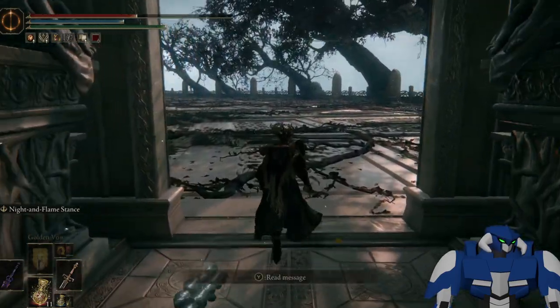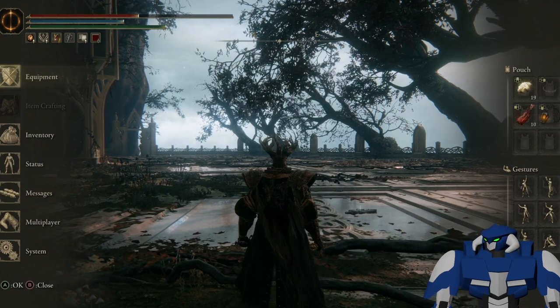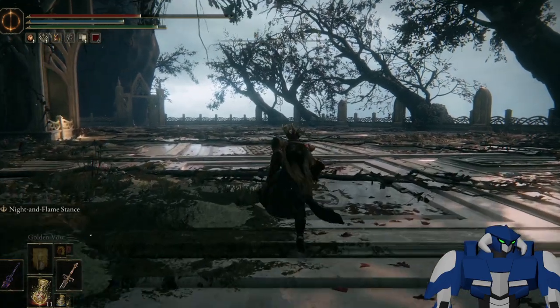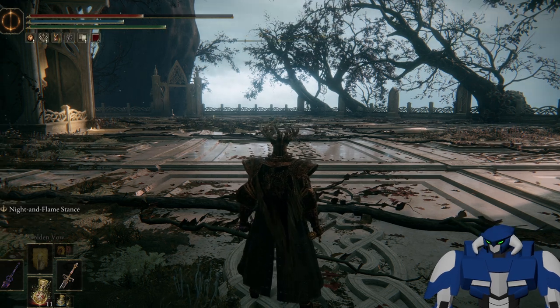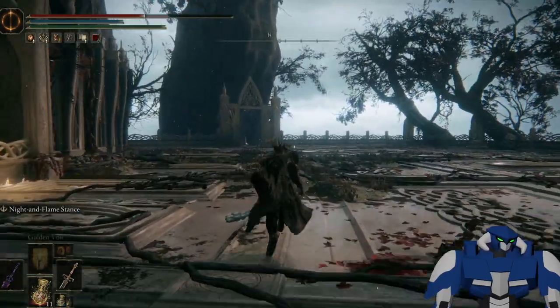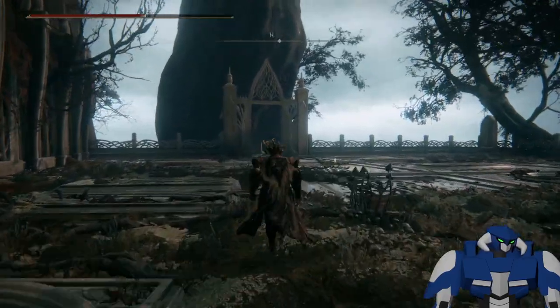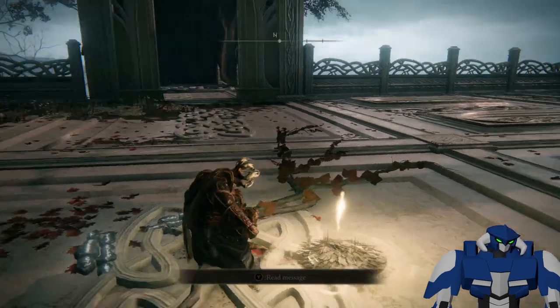Over here you'll find a boss gate. You will be facing a knight on a horse — she uses magic and a spear, so she's not that hard, but you gotta be patient. Try not to rush it. After you kill her, you gotta go all the way behind the arena, and you'll find this grace — the fort grace here. Use it, activate it.